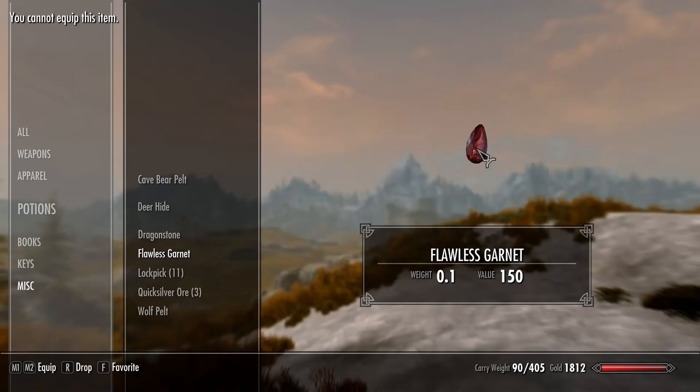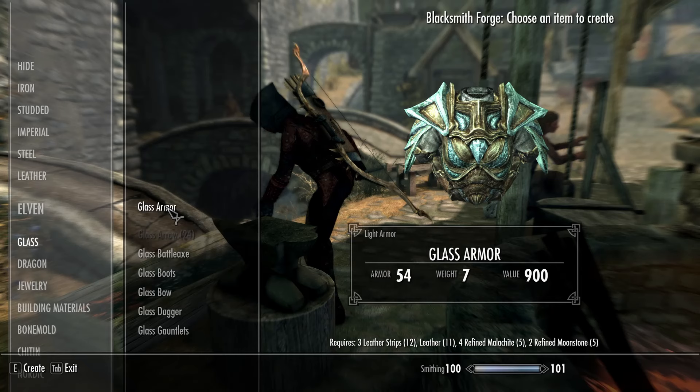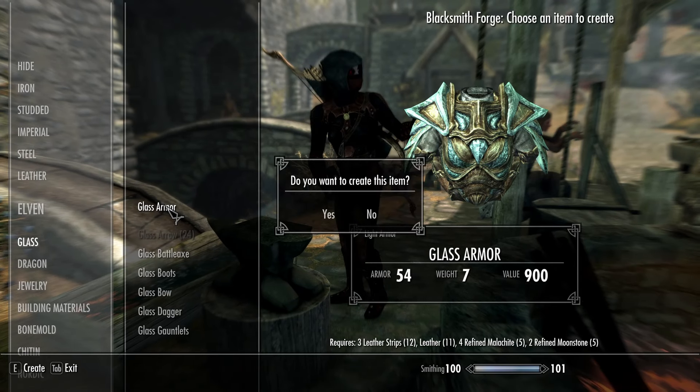Finally, when creating jewelry you're going to require gems, which can be found randomly when mining ore veins as well as through normal looting. Once you have all the required materials then you simply need to select create and you'll have your basic quality item.